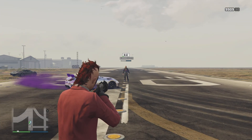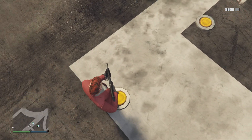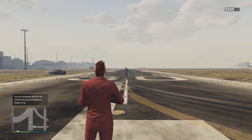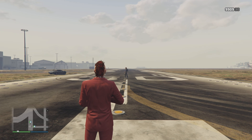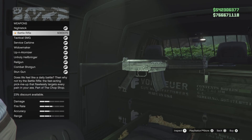Hey, what's going on everybody, it's Tylarious aka Ty Killington. In this video we're talking about the brand new battle rifle that was added with the Chop Shop DLC to GTA Online. We'll be looking at the range, the damage, the rate of fire, the time to kill, and we're going to be comparing it to a few other guns — the assault rifle Mark II and the standard carbine — and talking about whether or not this weapon is even worth it and where it fits in the meta.